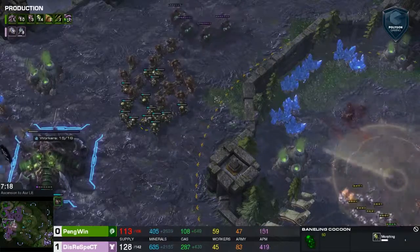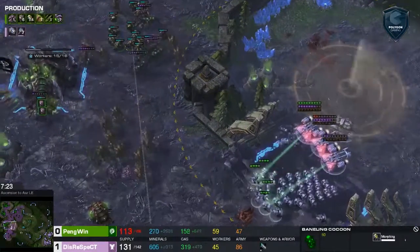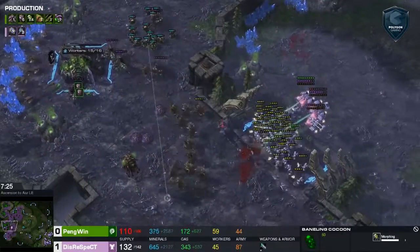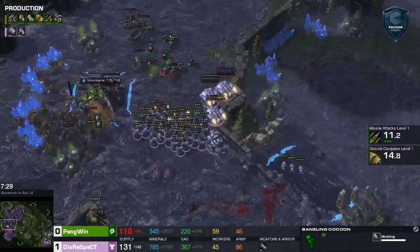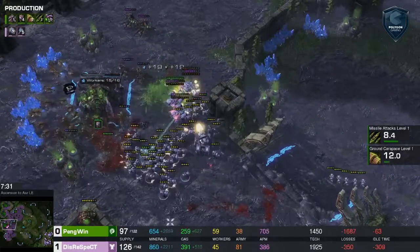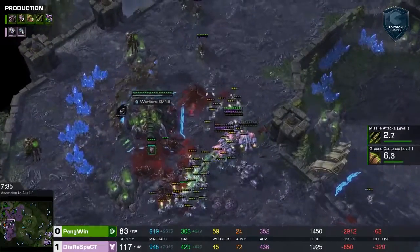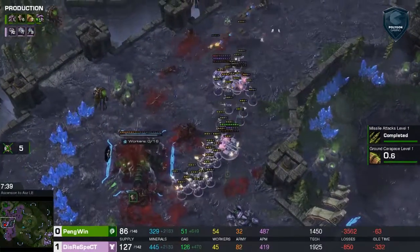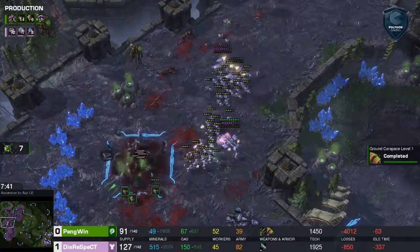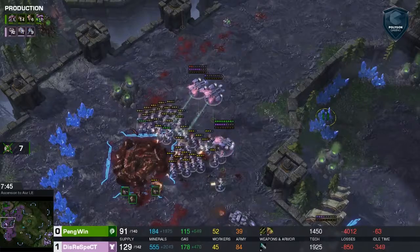Big banelings morphing as well. A plus-one melee attack might be really good especially since marines have combat shield. Hydralisks start trying to engage these stim marines as they push straight into the Zerg base — he is super bold and it pays off. This is actually a really powerful push. He was able to defend all of those banelings without ever even sieging that tank — didn't even have to split, just gunned them down. They didn't stand a chance.